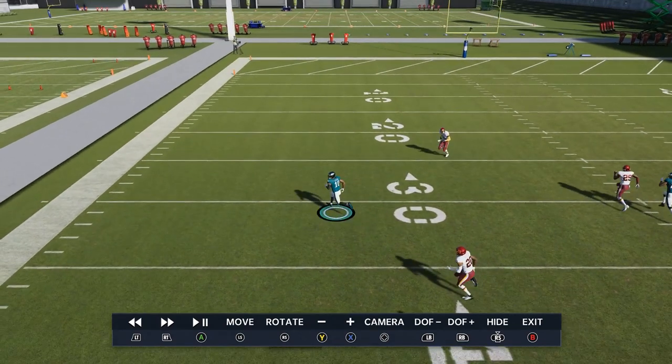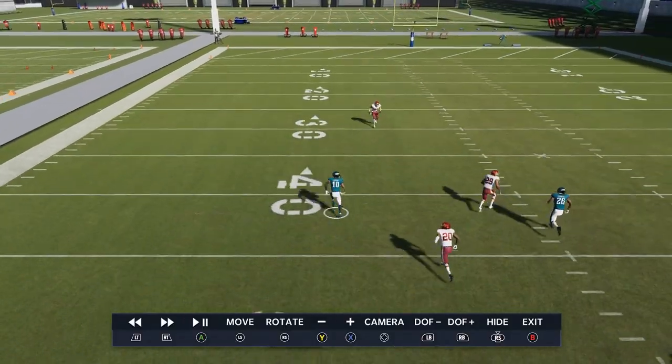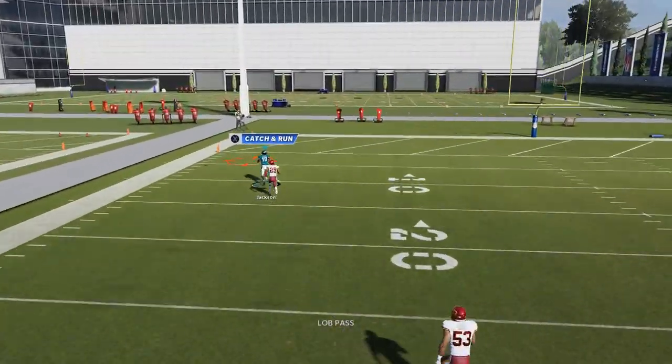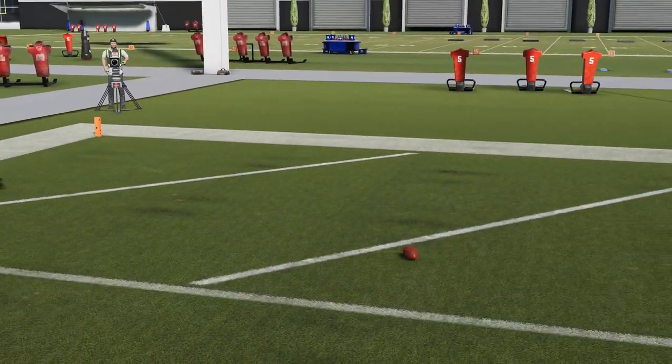I wasn't expecting to get this wide open. He usually gets open, but he doesn't usually get this wide open. That was insane. He's going to be pretty much instantly gone as he just runs right past the cornerback. This route is one of the best routes in the game — one of the glitchiest routes in the game.